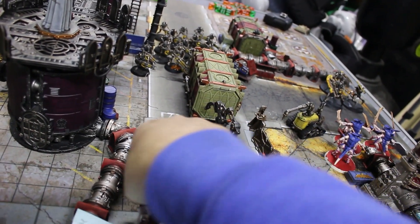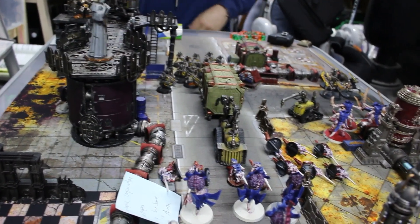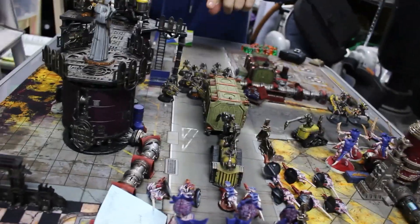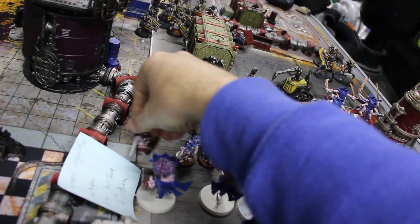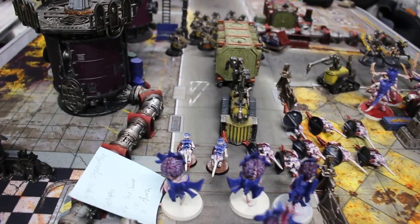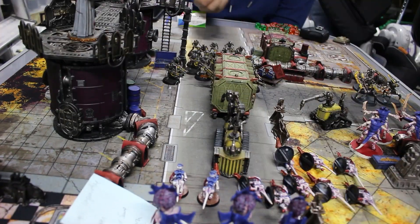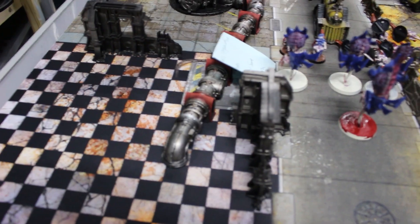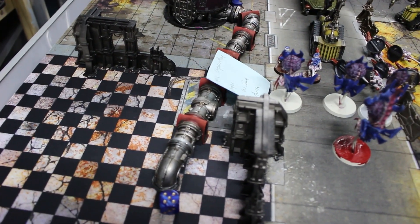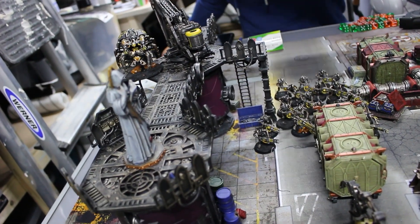The Royal Warden shoots next with a 30-inch range rapid fire two weapon at ballistic skill three-plus. After rolling to wound, three went through. On a six, armor penetration is increased - but the four-plus invulnerable save stops the damage. A command point is spent, the reroll fails, and the wound is shrugged off.